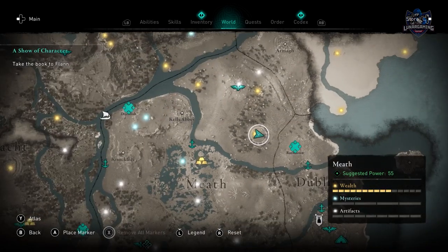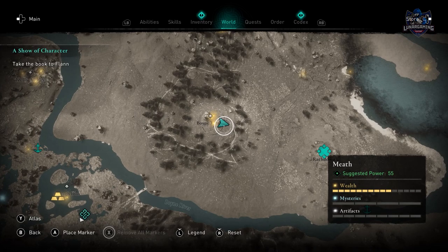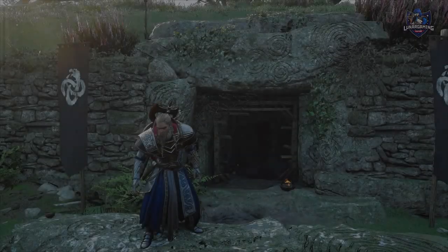Next head to the Boyne Tombs in Meath and the armour will be inside through a door, and you can crawl under the wall in order to reach it.